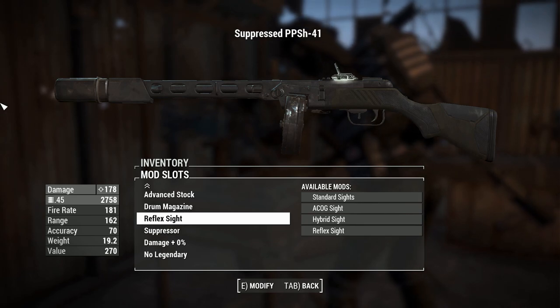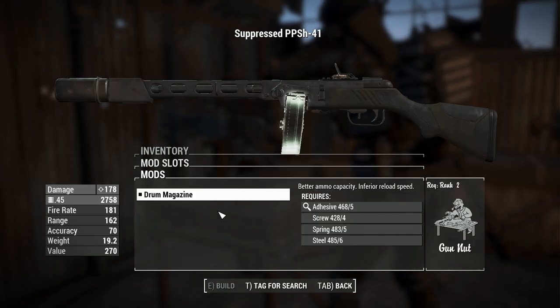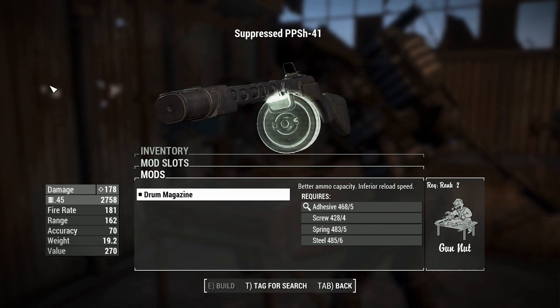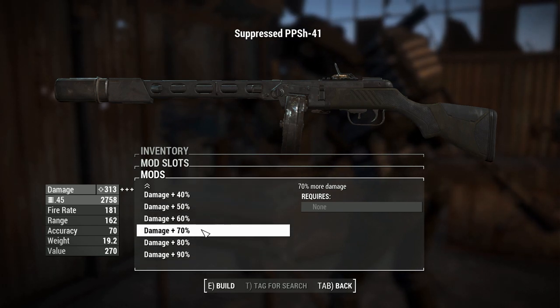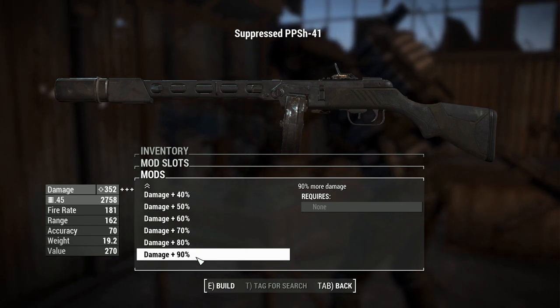That gets us 178 damage, which is extremely powerful when combined with that rate of fire. Also note the mag capacity. We can't equip it with a box magazine, which is a little bit of a shame. And if you want to offset the damage penalties from very hard difficulty, you can do so with this slider — a very nice slider. I encourage all people making gun mods to do that.